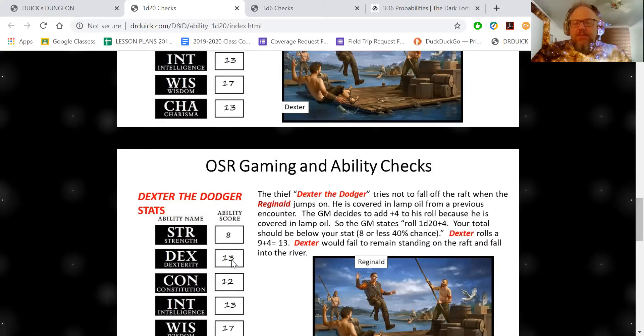There's a lot of wiggle room on the cutoff. Some people say roll 13 and less; I just say roll under that number, so I don't include the number itself. It's just a different way of doing it, and everyone can change these things any way they want.